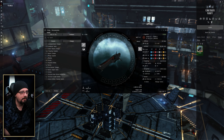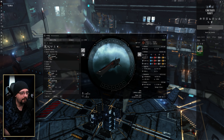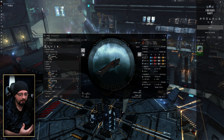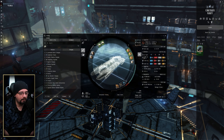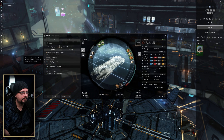Next we'll talk about mining modules — what's appropriate and what's the goal. It really comes down to how much you want to spend on your mining ship fit. I normally suggest for people who want low maintenance and don't want to worry about keeping mining crystals on hand, Strip Miner Is will do you very well. But if you go into faction modules or similar, that's going to run into a cost issue.